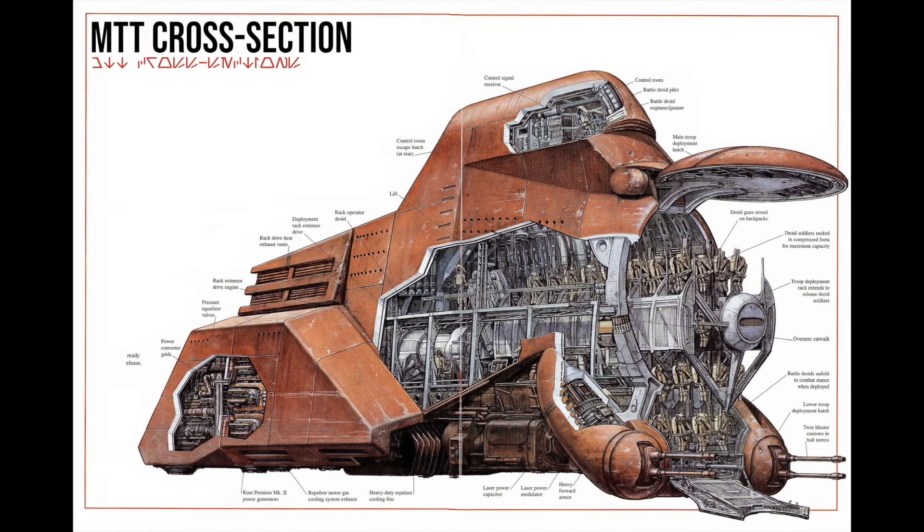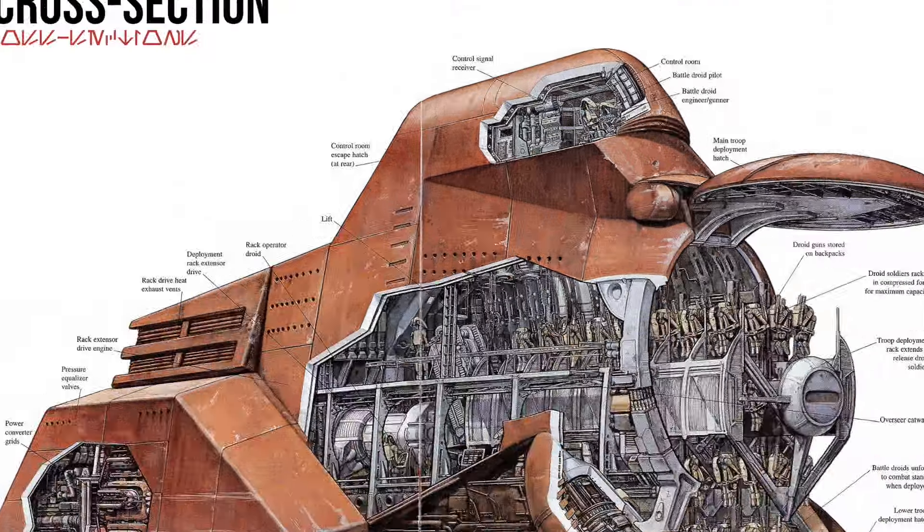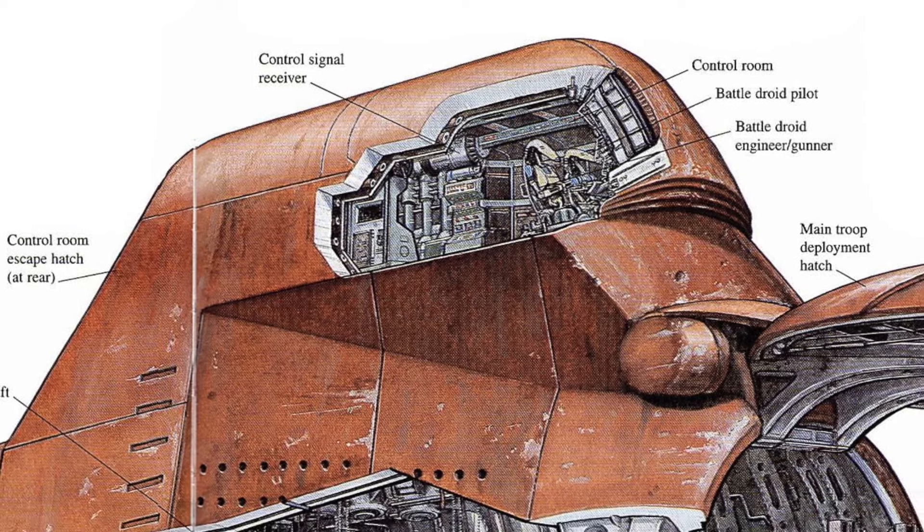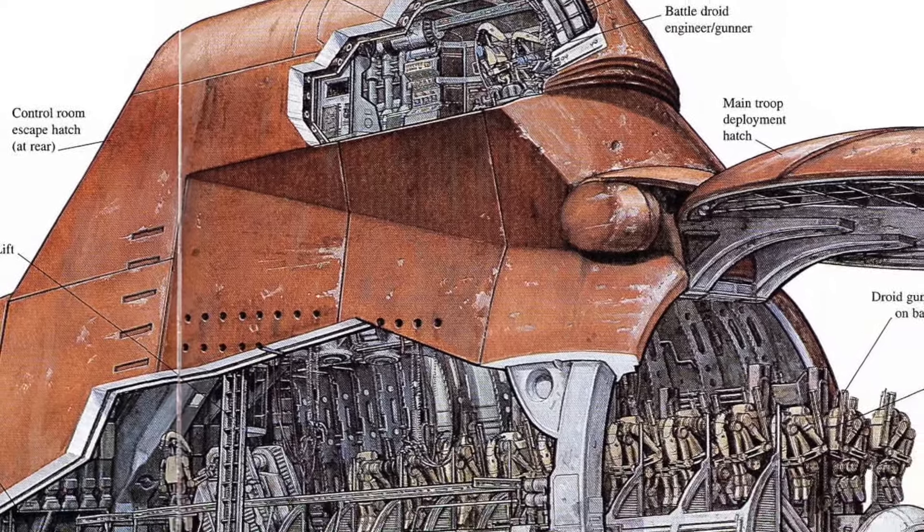There's even more going on inside the MTT, which we can see thanks to one incredible cross-section. Starting up at the top, the MTT is piloted by a battle droid while another serves as the gunner, something similar to what we see in the AAT. These vehicles were usually on pre-programmed paths set up by the droid control ship, but the pilot could deviate from these orders when necessary.